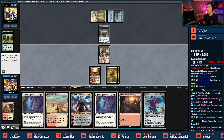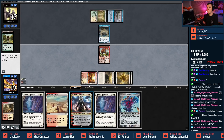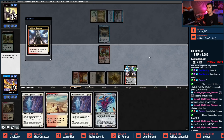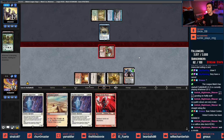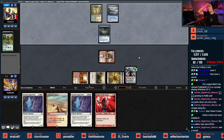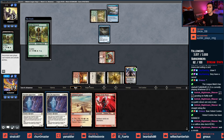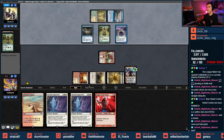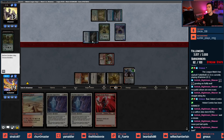Bonecrusher Giant, pass the turn. Bant colors — Ephemerate looking like a possibility. Not Vesper Lark. This is a Saffron Olive deck — Supreme Phantom? Emrakul, what are you doing here? We're gonna wait on the Skyclave Apparitions because I just want to let my opponent know what's gonna hit them in a few turns. Oh my gosh, it's Magus! Looting away Emrakul, attacking with Bone Crusher Giant, finding our own Magus. My opponent attacks — we can use Nahiri here or Skyclave Apparition some stuff away. Mausoleum Wanderer and Supreme Phantom.